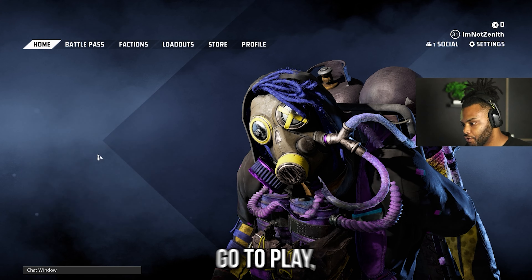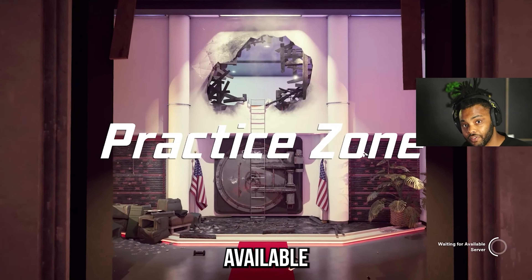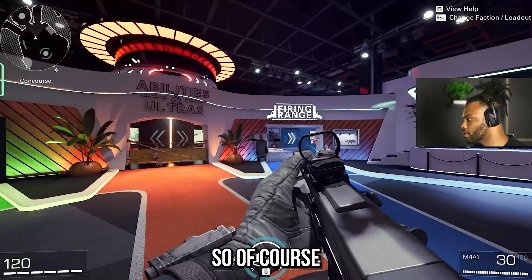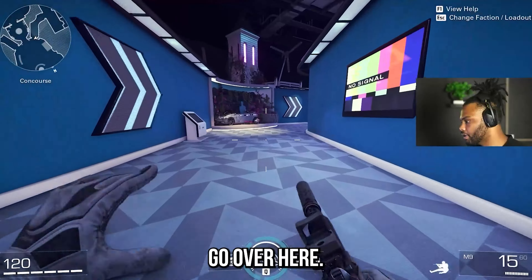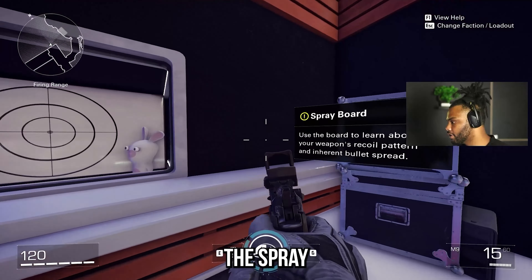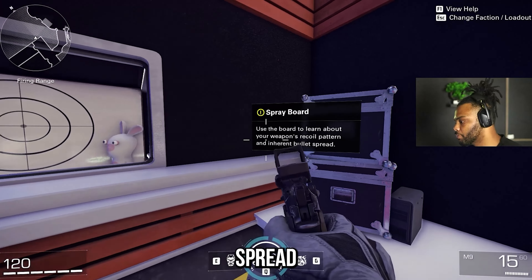First, this is more for the newer players. If you go to Play, you can actually just go to the practice zone and have a lot of tools available to you. So I'm going to select my character. We have the assault course, firing range, and we have the abilities and ultras, but that's not unlocked yet. If you go over here, this part is really important — you actually have the spray board. It says use the board to learn about your weapon's recoil pattern and the inherent bullet spread.